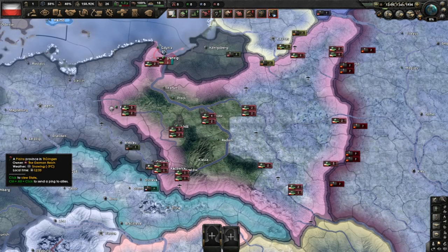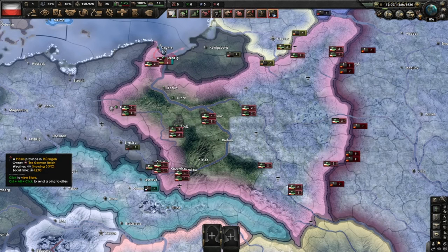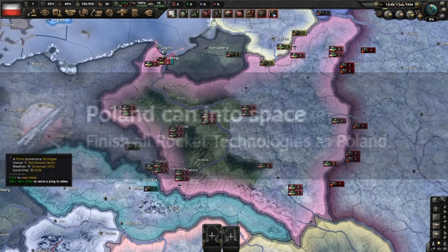Hello everyone, Andesel here, back with another game for Hearts of Iron 4. Everyone is hyped over Arms Against Tyranny, but this is one of my last videos in the old system. We'll look at the achievements for Poland — specifically 'No More Partitions' and 'Bearer of Artillery.' I am the 16th YouTuber to do a tutorial on how to get the bear. I'm going to do so as monarchist Poland, not with the Romanov path, but with King Michael of Romania.